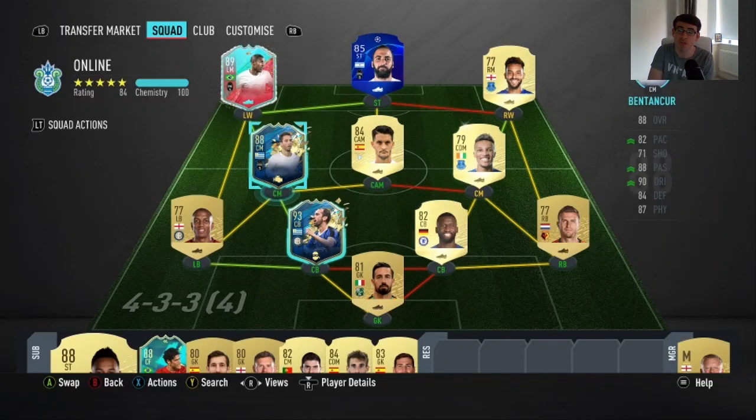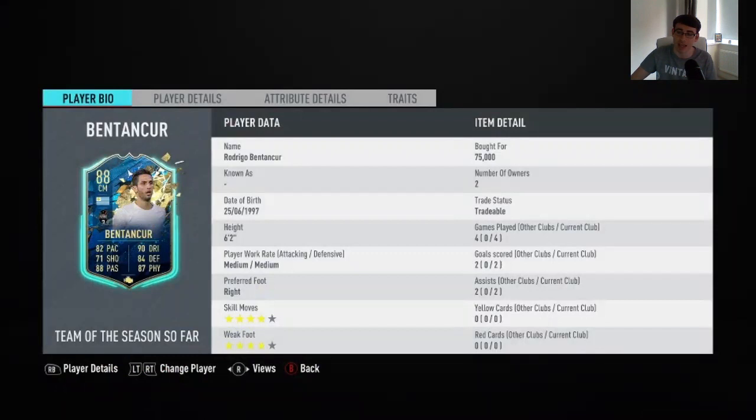Hey guys, welcome to another FIFA 20 Team of the Season player review. In this video I'm bringing you the 88-rated Juventus Uruguayan midfielder Benton Kaur. This is a really awesome card — he's got pretty much green stats all across the board, apart from his finishing at 63.